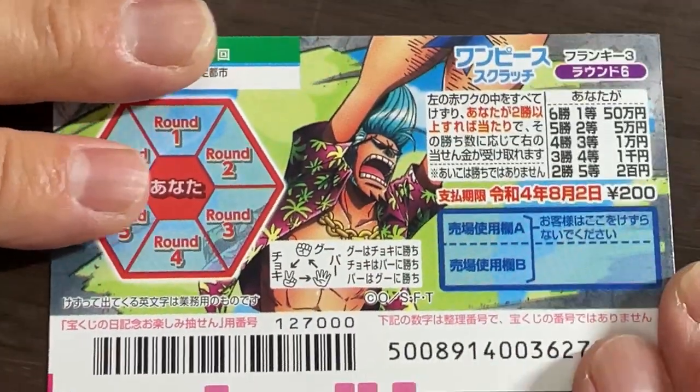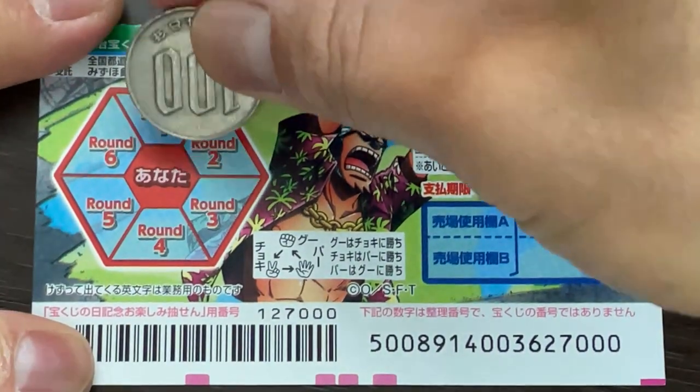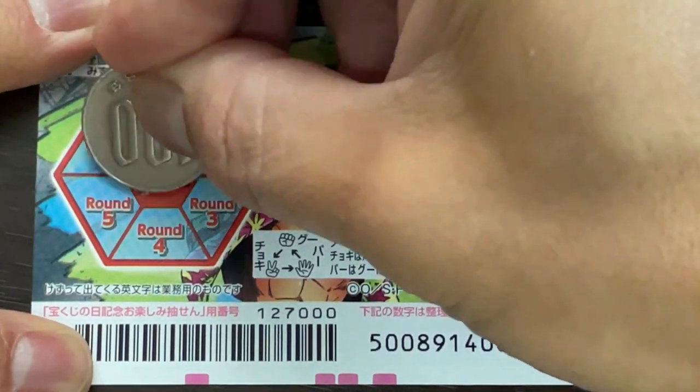All winnings are tax-free in Japan, and even tourists can play this game. I've got one ticket, so wish me luck. Okay, I'll start off by scratching Anatta. Anatta means you.